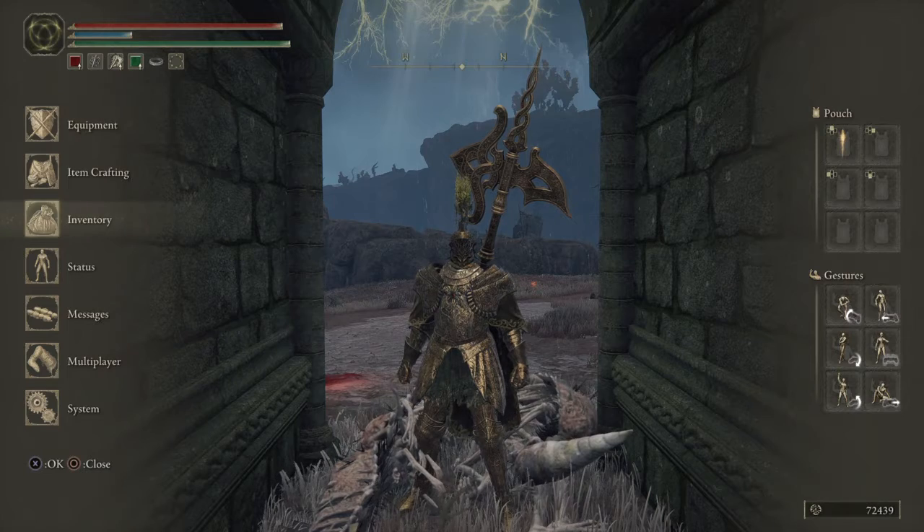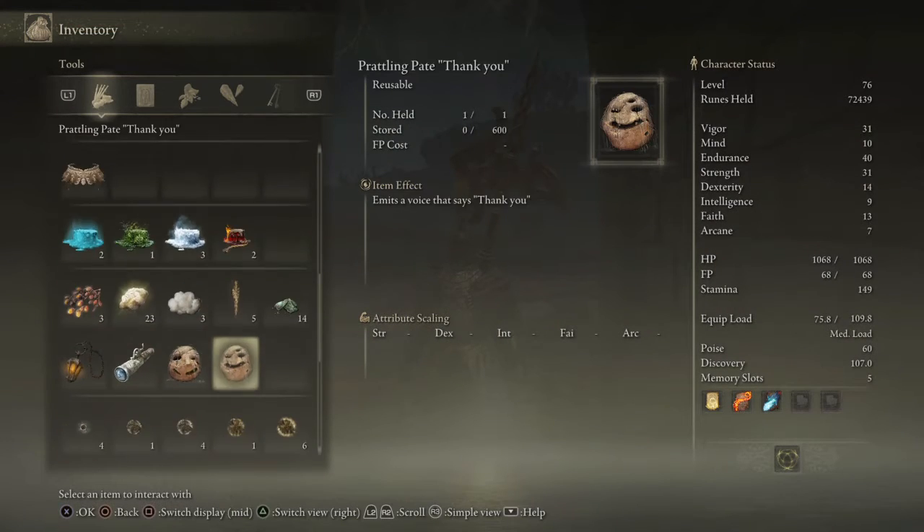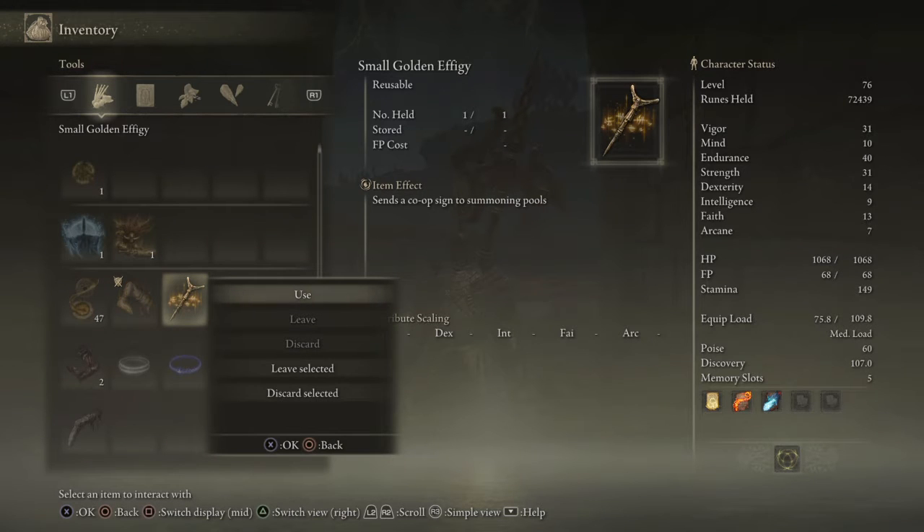What you've got to do is go to your inventory and select the gold effigy. You use that, have your multiplayer password set to whoever you want to summon you, and they've got to go to the summoning pool right next to the boss — the Stake of Marika.